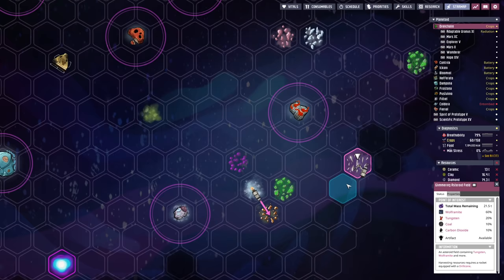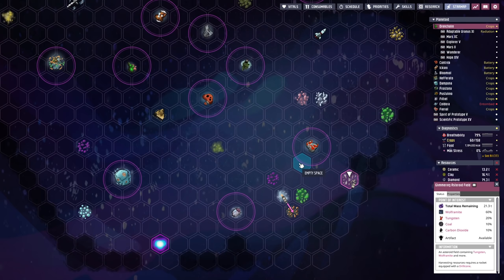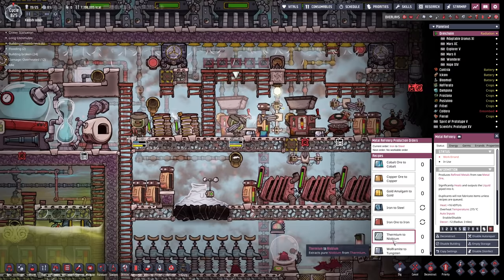The Glimmering Asteroid Field - we are going to raid this as much as we can. It comes with wolframite and tungsten at about 80%. That's a lot, considering you get 20 tons per run. You can take the wolframite, turn it into tungsten, and then combine it with a tiny bit of niobium to get thermium.